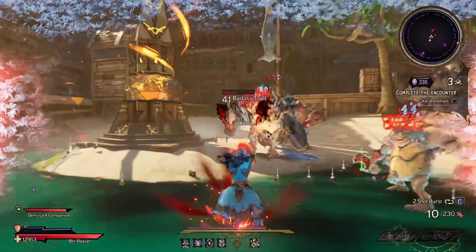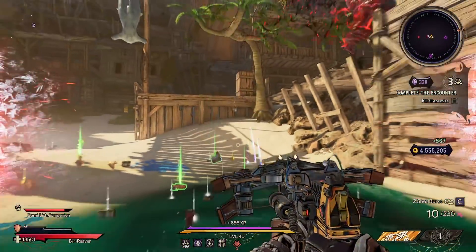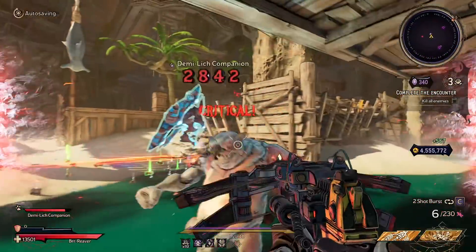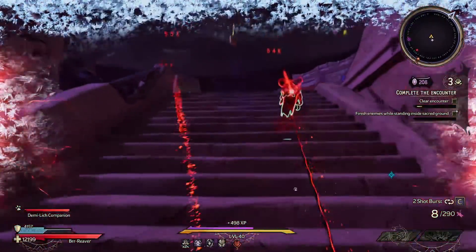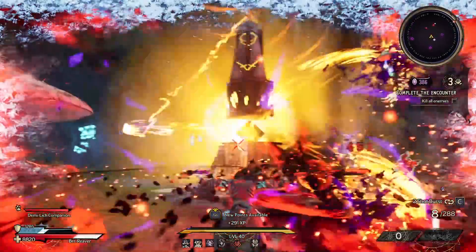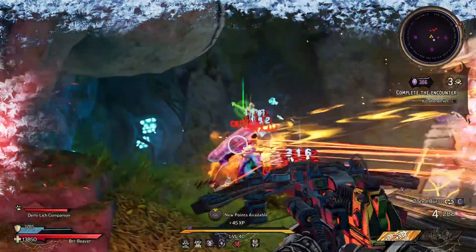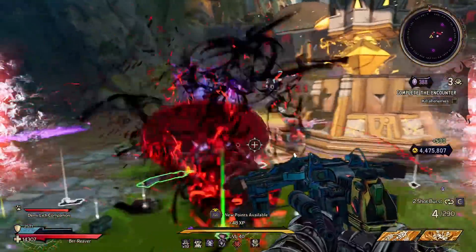This build is insanely tanky, but has the potentially largest nuke in the entire game. Using the Graveborn's ability Dire Sacrifice, you deal dark magic damage around you. However, it also sacrifices 40% of your current health to deal 150% of that health as bonus damage. This gets nutty when you factor in just how many ways we can drastically boost our health. So you'll be tanky as hell, but absolutely exploding things around you.